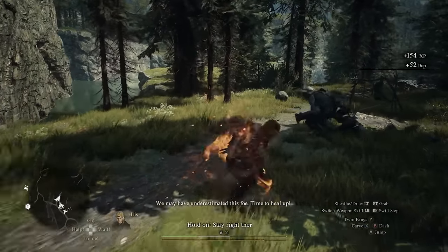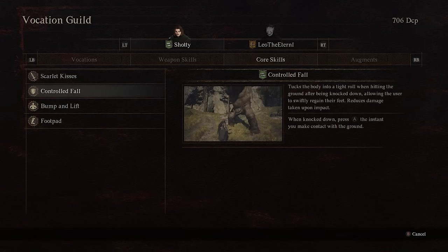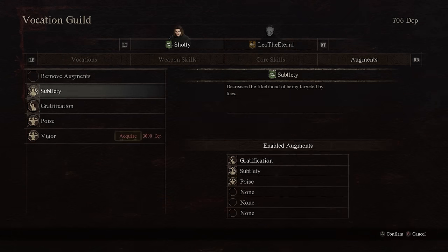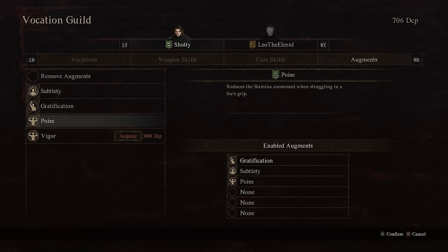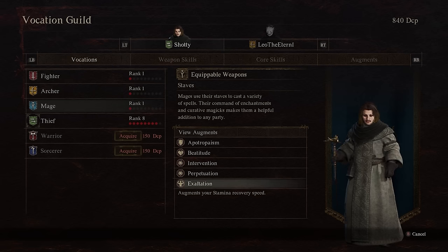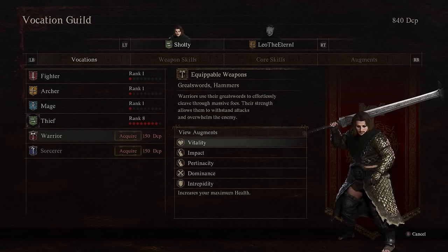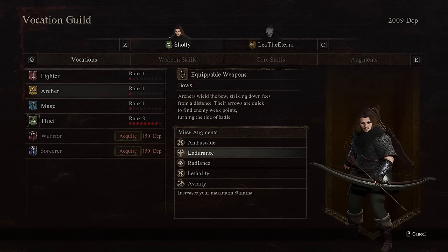For core skills just grab all of them — they're a must and make your overall kit more capable. The main one to highlight is controlled fall, which gives you a chance to avoid taking large amounts of damage when you fall — really important since you'll be climbing large enemies and may fall off them. For augments: gratification gives a slight amount of health back when you deliver the killing blow; poise reduces stamina used while struggling on an enemy's grip. From other vocations, the mage's exaltation for stamina recovery speed, fighter's metal for physical defense, warrior's vitality for max HP, and archer's endurance for more stamina are all great picks.